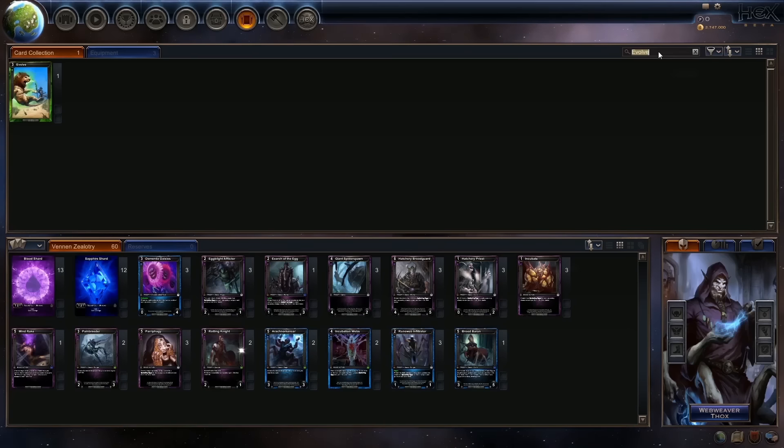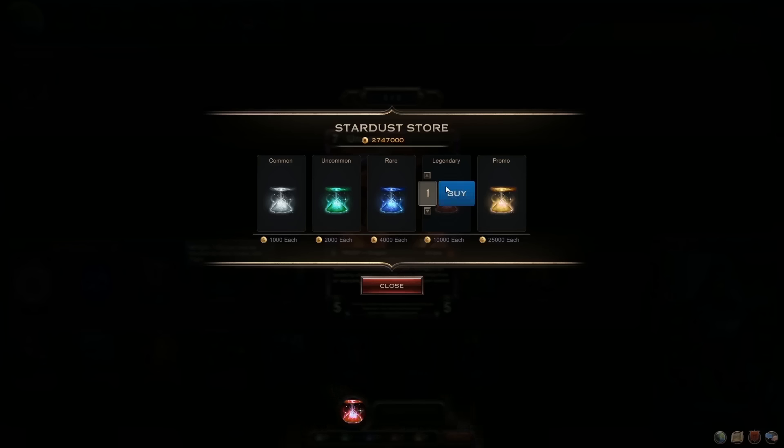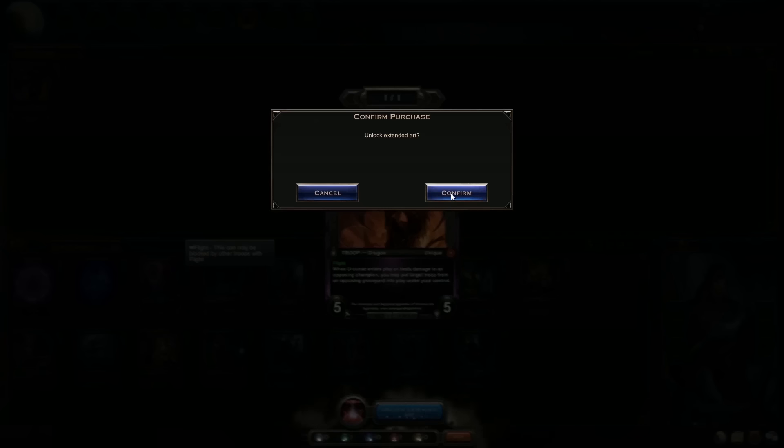Now I want to show you one more — a little eye candy. We're going to show you Ur and Oz, one of the most beautiful pieces of art in the entire game. The extended art version — it's a legendary card, so this isn't going to be cheap. I think it's going to cost you, yep, 10,000 gold. So getting a playset of this bad boy is not an easy thing.